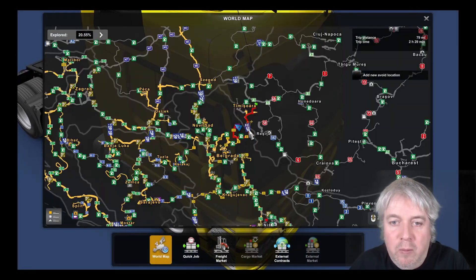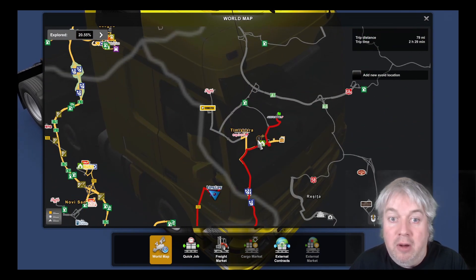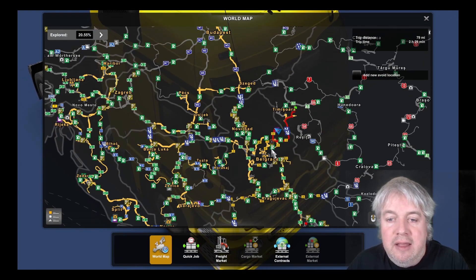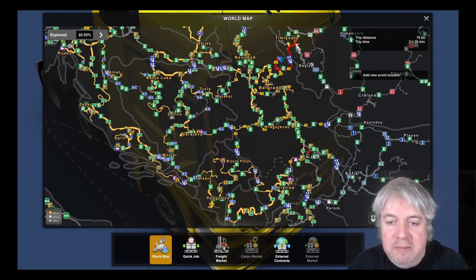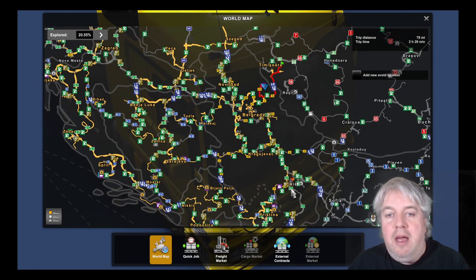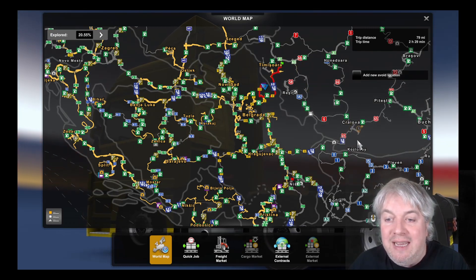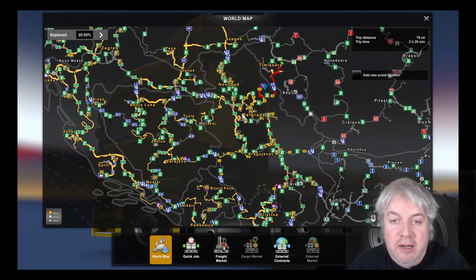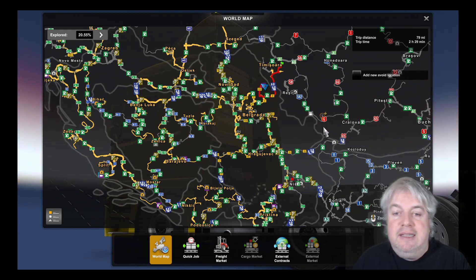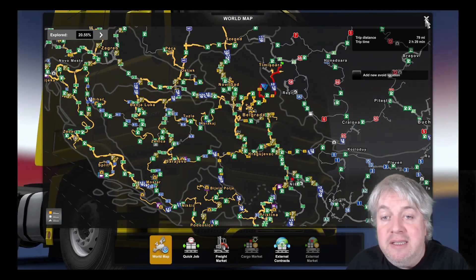I'll just show you on the map. We've got a little way to go to get up to Timisoara. We've been there before, so it's not like we're picking up a new place. But we're going to Air France, which is exciting. And then we've got to take the long trip down to Nis, which means we can't go out through Romania very easily. So we are going to come through here down in this direction. I'll see you when we get up into Timisoara.